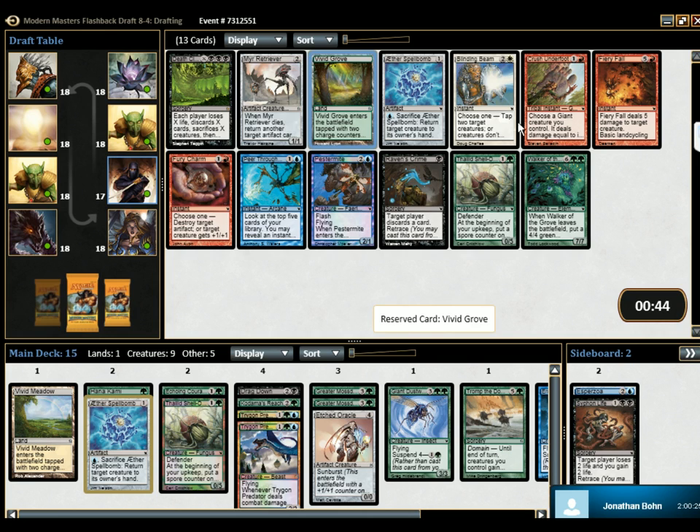So our four picks here are this. Which of those four would you like, or would you like to cross off the list? I really think it's a bit tough. This gives us more defense, which lets us wait for the Tromp. This is good because it removes everything, but Tromp just wins over this, I think. So let's take this guy.